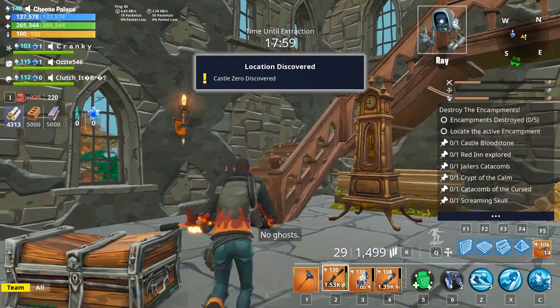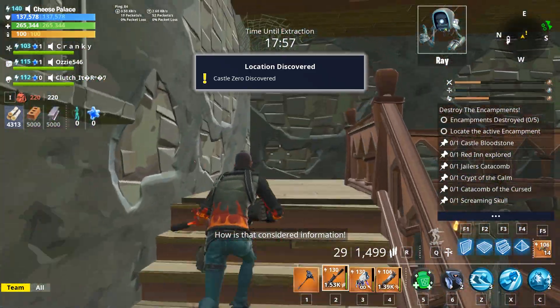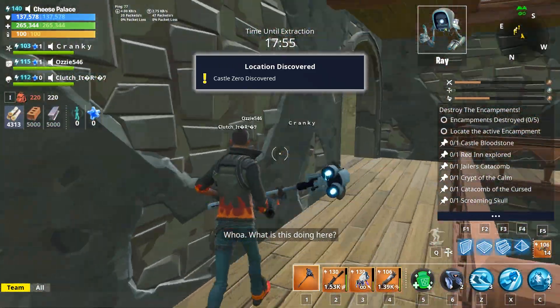Castle Zero offers little in the way of ghosts. That's all it says — no ghosts! How is that considered information? Whoa. What is this doing here?